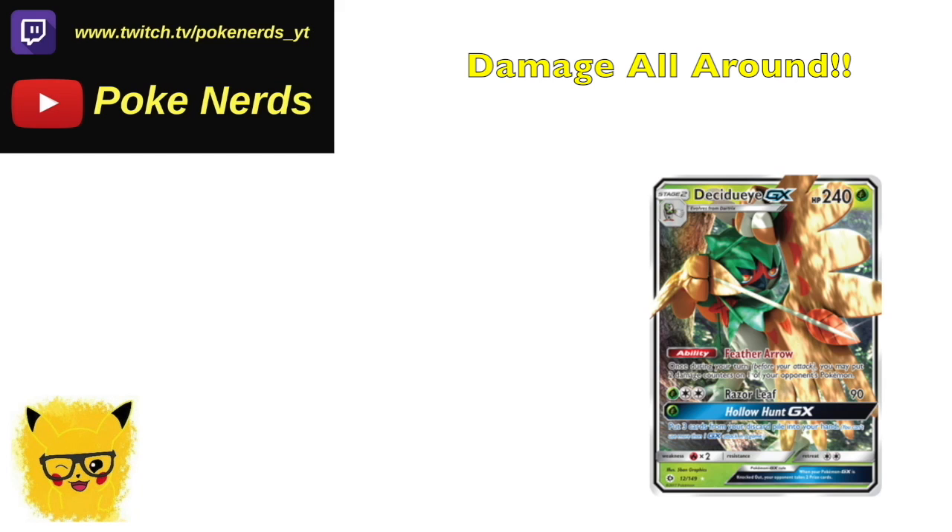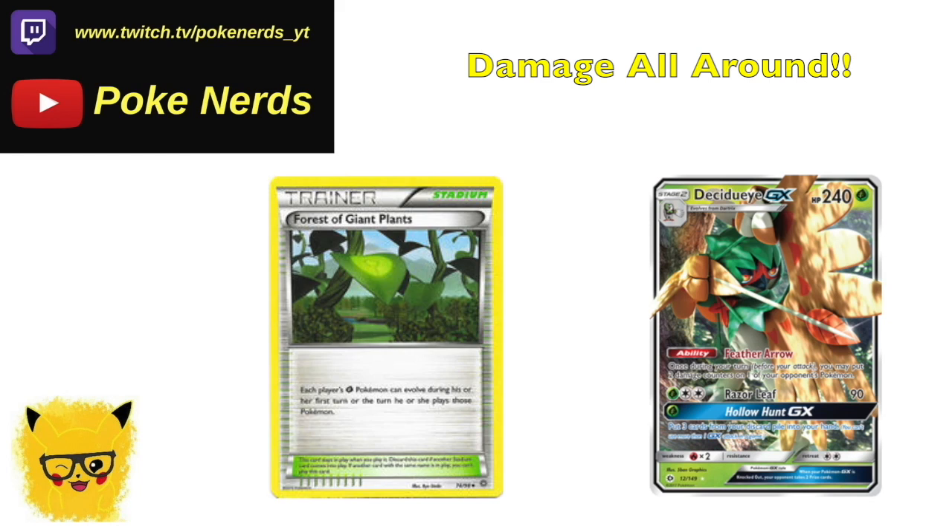Then you have Decidueye GX, which can do 20 to someone. If you have two Decidueyes on the field, you can use the ability twice — putting 40 on someone, then doing an extra 20, that's 60 per turn for just a DCE. With Forest of Giant Plants going out of style and rotating, you're kind of in a bad spot.